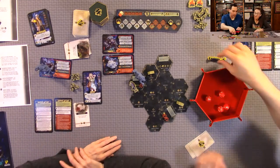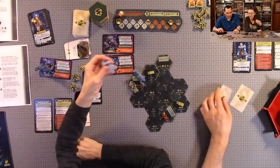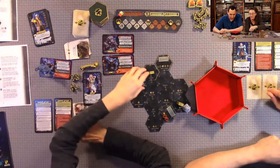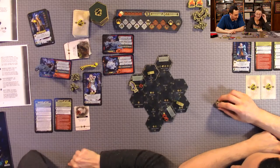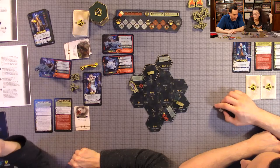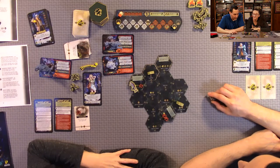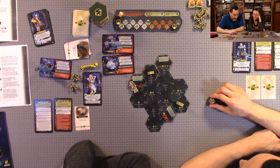The second bear still needs to attack since it didn't get its turn yet. Anthony decides to suffer two more wounds to distract it rather than lose cards. He's at four wounds. We need to survive one more round to win — we've never made it this far, so we don't even know what happens when the tracker reaches the end.